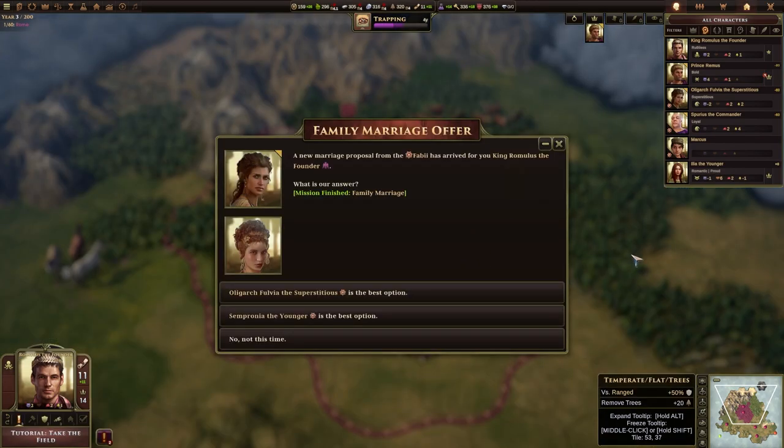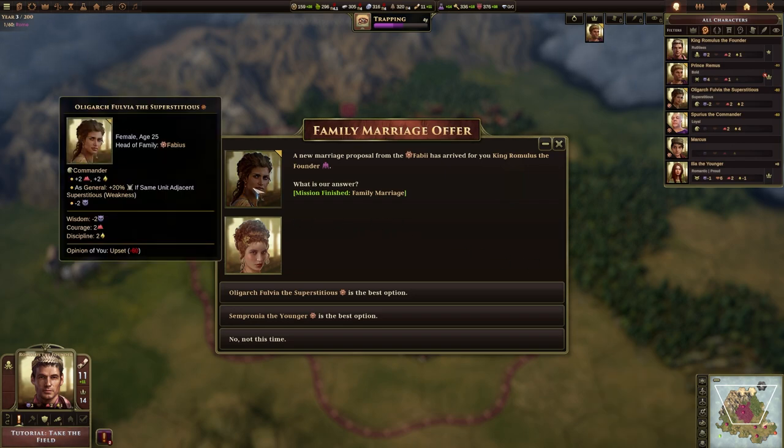Let's go ahead and end the year because there's not much else we can do at this point. So here's the family marriage offer. Whenever you do the event for a marriage you will get presented with two options. You don't have to pick either of them — if you don't pick either, you can do the marriage proposal again, but it'll cost you another order, another 100 civics, and another year.